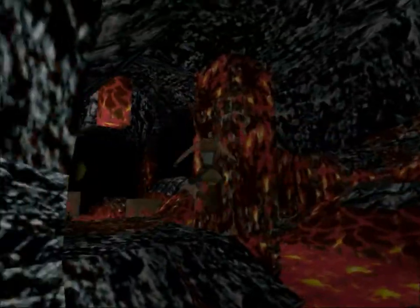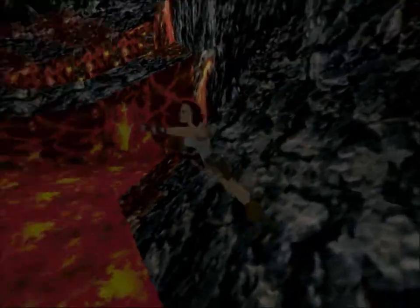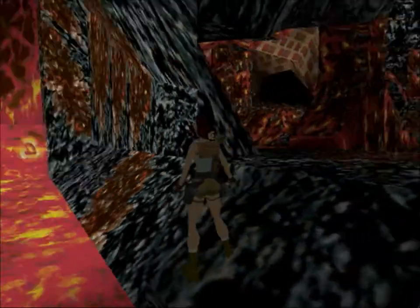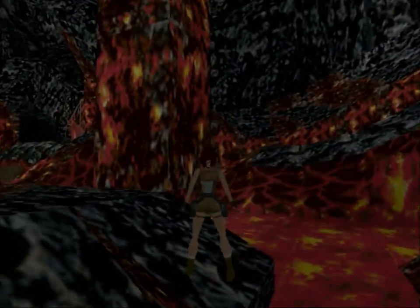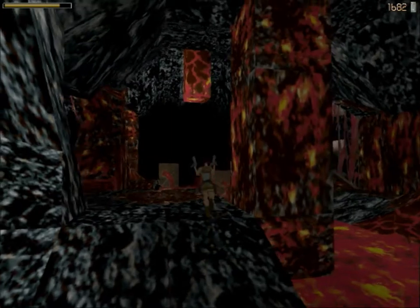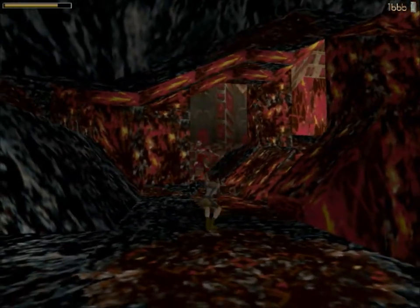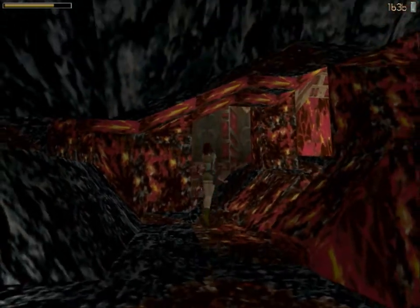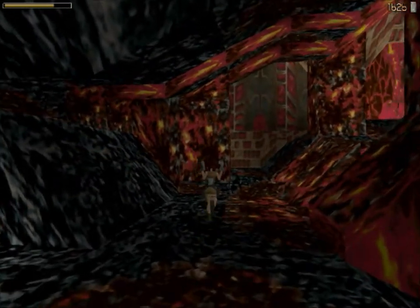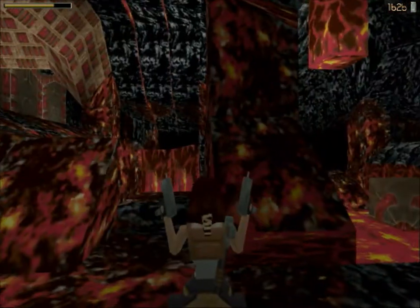Now you're going to have to do a series of jumps and sort of tilt Lara to the right each time you jump forward, and you should eventually reach this safe platform — just like this. This is a nasty area, but I really like the way it looks. It's kind of like a river made out of lava — it's pretty awesome. We seem to be getting performance issues each time these guys explode for some reason. That's very odd. And yes, there's going to be a flying demon coming from the pit.